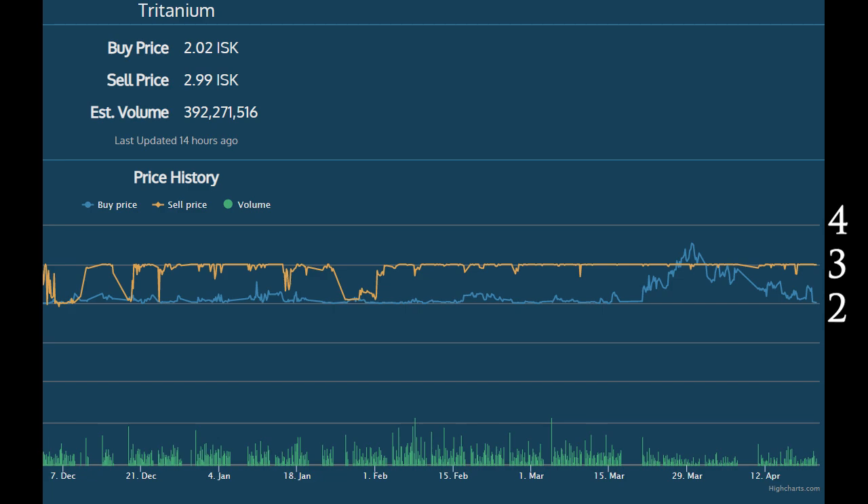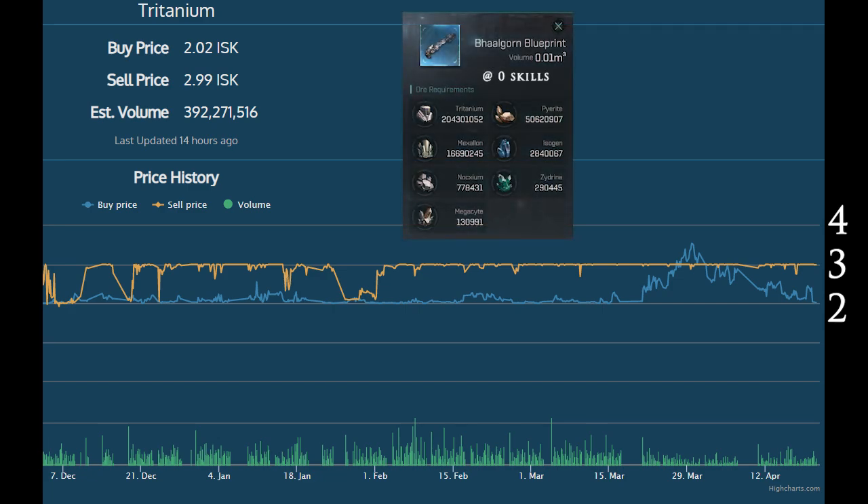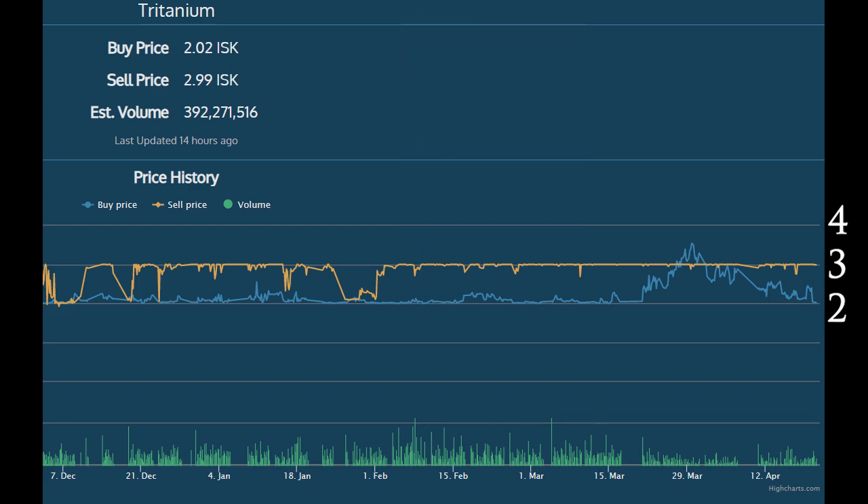When it hits that mark it's going to change the prices of all the ships in the game, because whether it's a small ship or a big ship you're looking at at least a million tritanium, and for the big faction ships you're talking upwards of 70 to 100 million ISK for a battleship or faction battleship. So when you're talking about tritanium, one ISK makes a big difference. We almost hit that at the beginning of April but it's kind of dropped back down to 2 ISK, so we're going to stay at 3 ISK for a little bit longer.